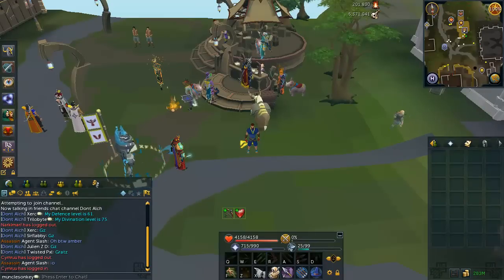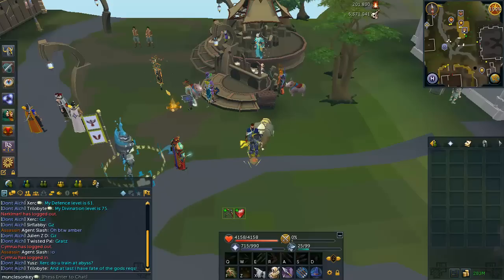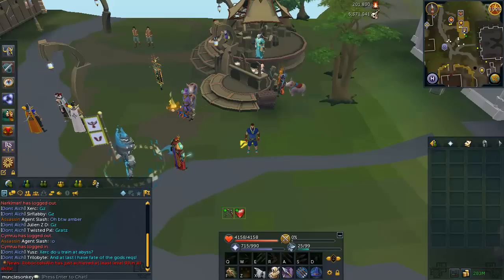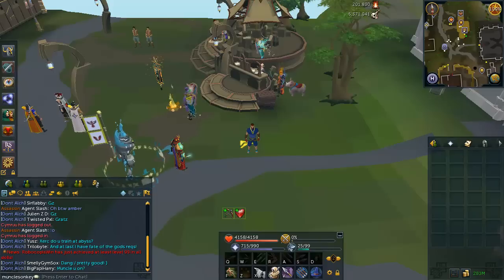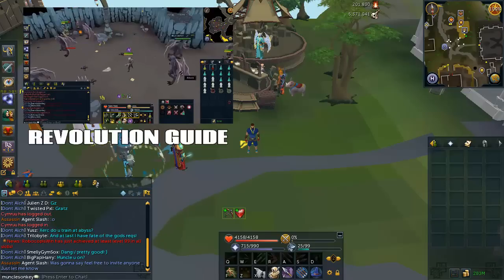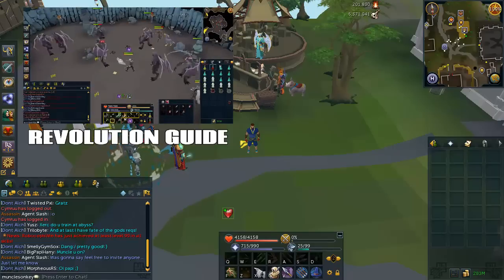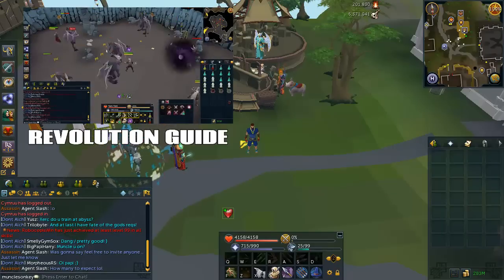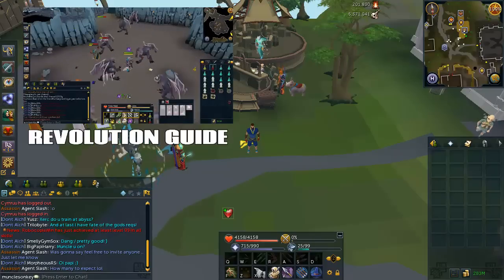There is another method of killing Black Demons that I chose not to show because it's a little slower, but it's pretty much fully AFK. You can do an entire Black Demons task with only clicking a couple times and legitimately leave your computer. If you want to know how to AFK Black Demons, click the link on screen to go to my guide on how to AFK Black Demons with Revolution. I wouldn't recommend it because it's significantly slower, but if you need a relaxation break from Slayer, you can definitely try it out.